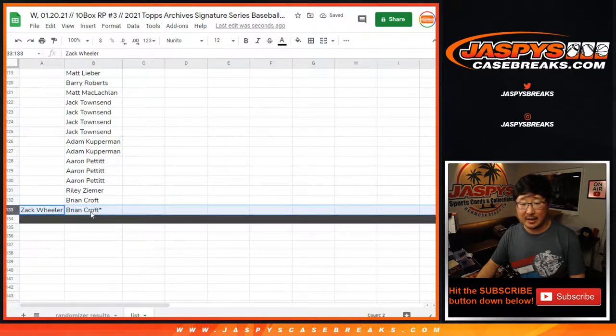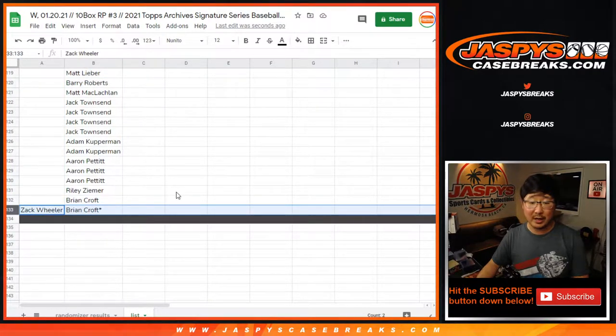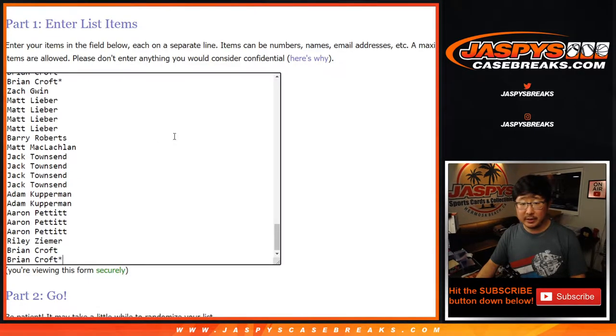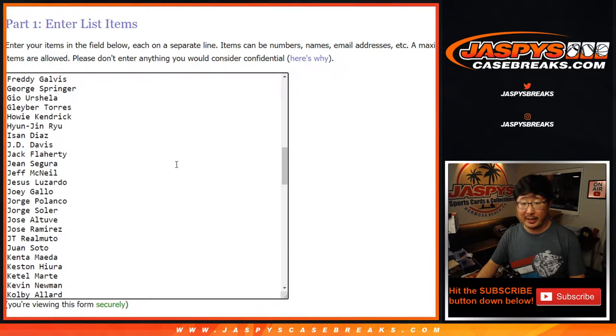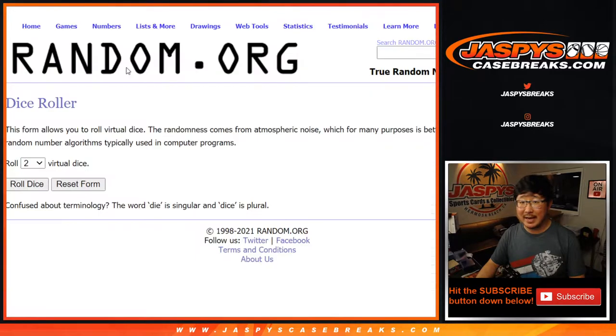That brings us right to the last spot, Zach Wheeler. So the list of names and the list of your names should result in 133 on the checklist. Let's grab everybody's names here, put them into this blank list. I already have the list of players here, and then we'll put the randomizer results in the randomizer results tab.